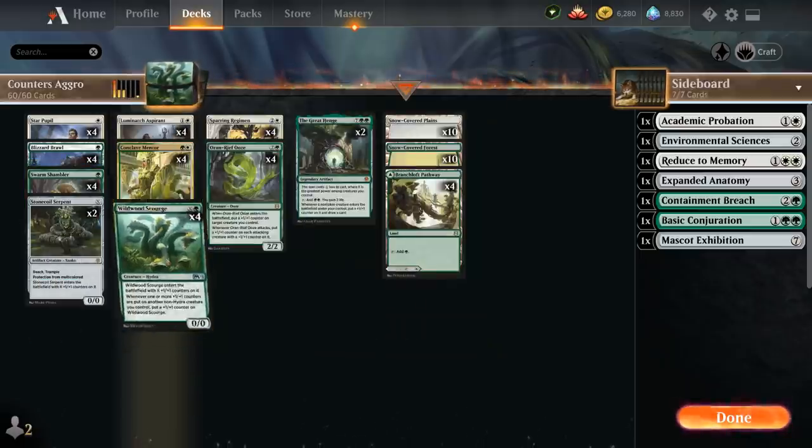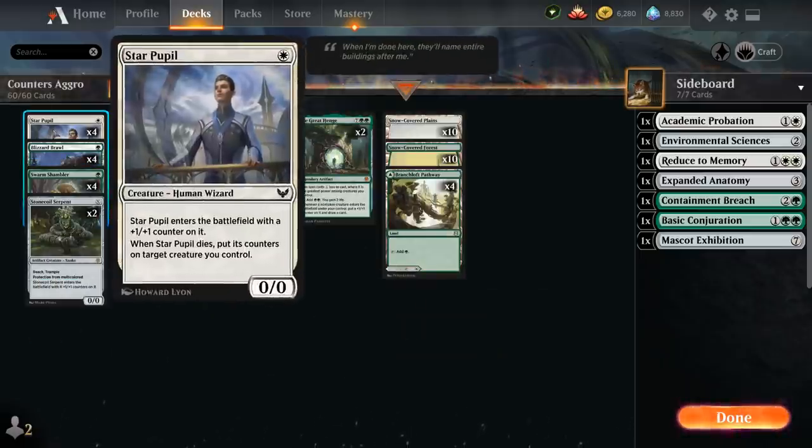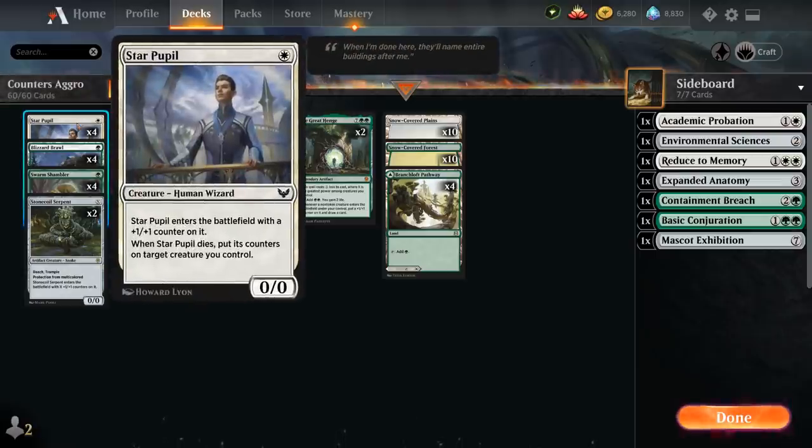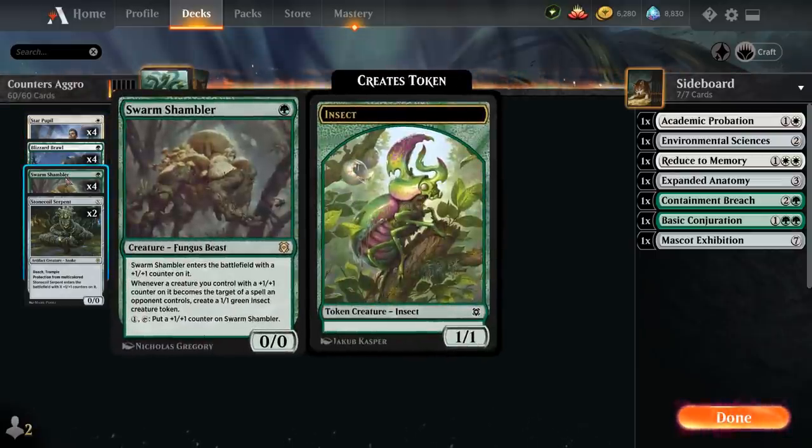At one mana we've got our full playset of Star Pupil, another addition from Strixhaven — a 0/0 creature that enters with a plus one plus one counter on it. When a Pupil dies, put its counters on target creature we control, so if it accumulates more counters from sources like Sparring Regimen, we still move all those counters to another creature. We also have our full playset of Swarm Shambler.